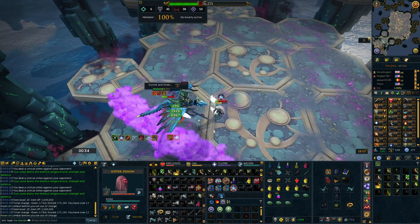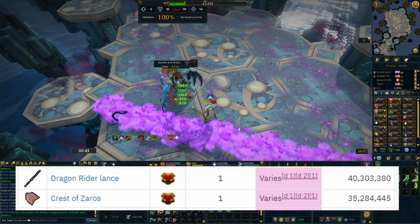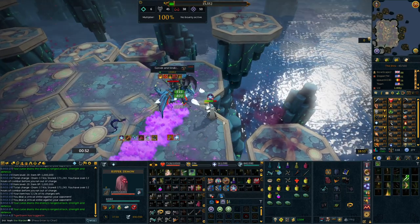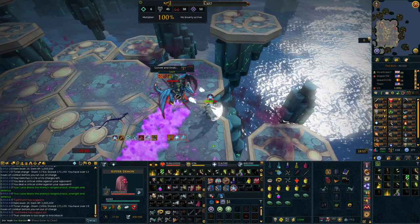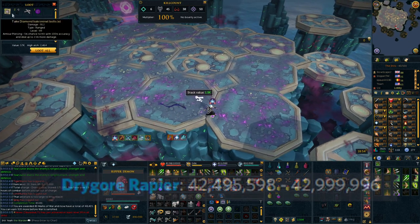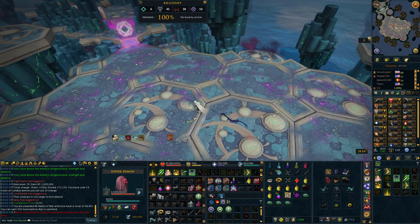The drops you can get from Vindicta are ridiculously high in value and will stay high in value due to their use in making Aftershock for the Invention perk. The main two reasons you'll be coming here are the Dragonrider Lance, sitting at around 40 mil at the moment, and the Crest of Zaros, sitting at about 35 mil. As a low-level player whose bank is probably looking at things like Chaotics and maybe Bandos armor, this will be a huge increase in bank size and will definitely help you improve on upgrades super fast.